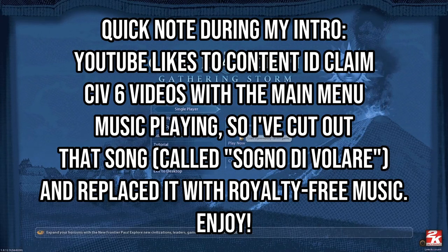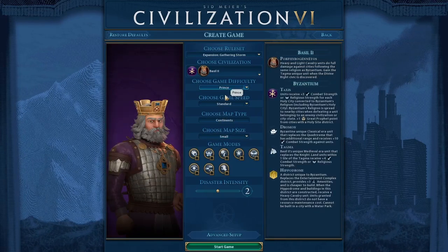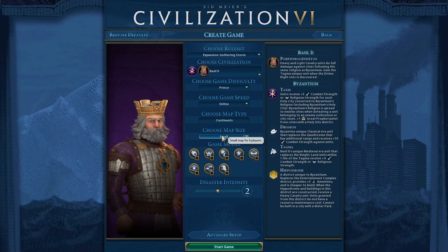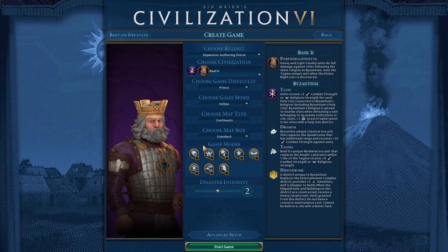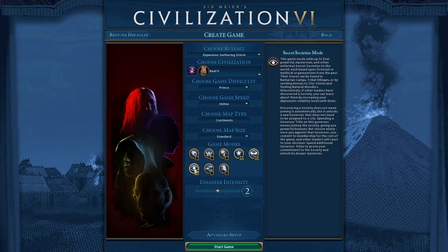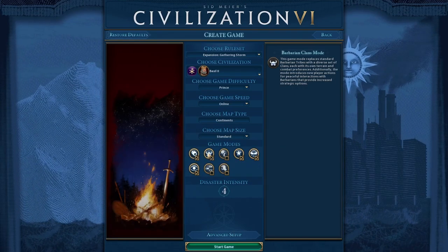I'm going to set up a game as Basil II of Byzantium. Leave the game difficulty on Prince, change the game speed to Online, standard map size is fine. I'm going to turn on the same three game modes as last time, and in addition to those, I'm going to put on Apocalypse mode and Barbarian Clans mode.